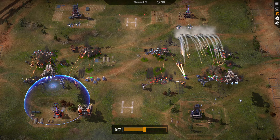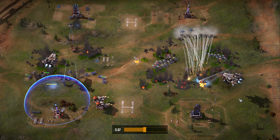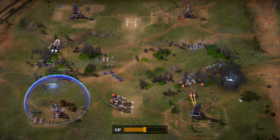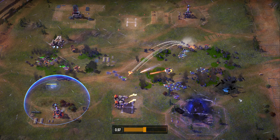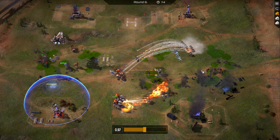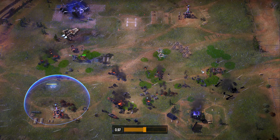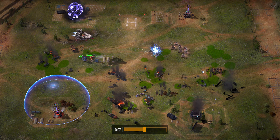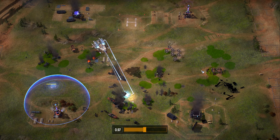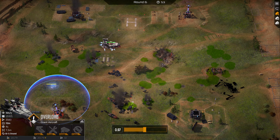He must have recruited a load of crawlers - this is going to be pretty scary trying to deal with all these crawlers. He's decided to go for acid crawlers. He managed to kill the snipers but he's now got no anti-air left, which is what I was hoping for - that's why I built these overlords.